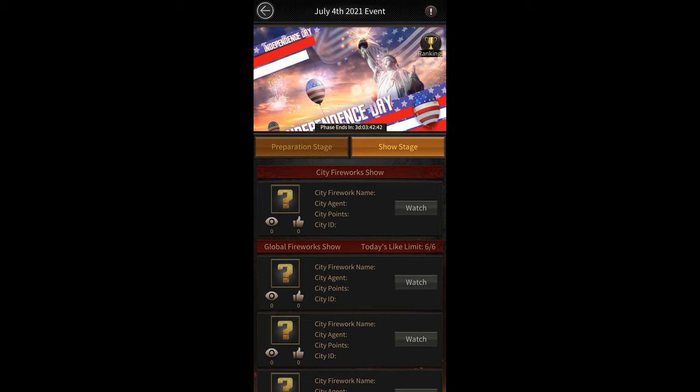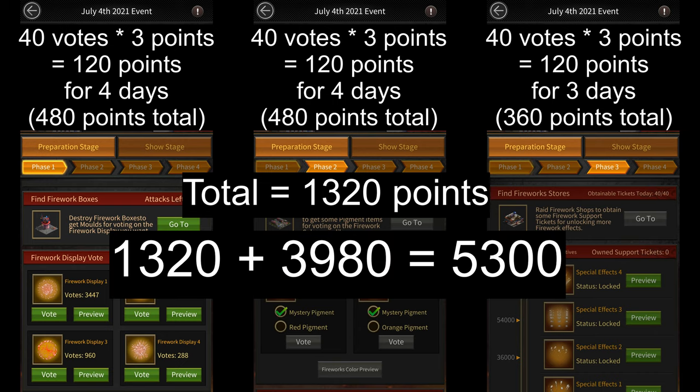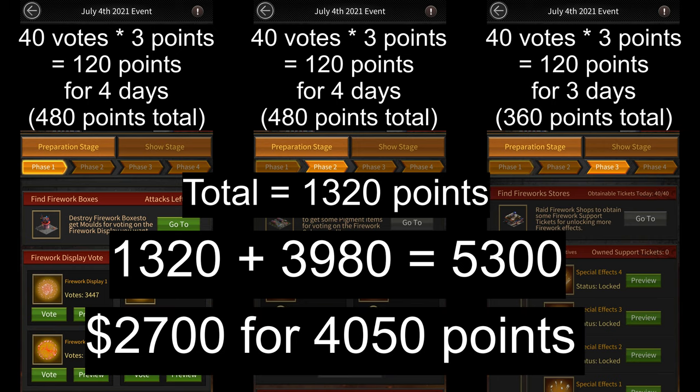So, assuming you don't spend any money, you'll only be able to score 1,320 points during this event. This means that in order to get the Turf Effect, you'll have to spend to get the extra 3,980 points. Currently, a $100 pack gives you 50 molds, which can be used to get 150 points. So, assuming you only buy $100 packs, it should cost you $2,700 more to get the Turf Effect from this event. However, in case it's possible to get some extra points from the second and third phases, then this number might go down.